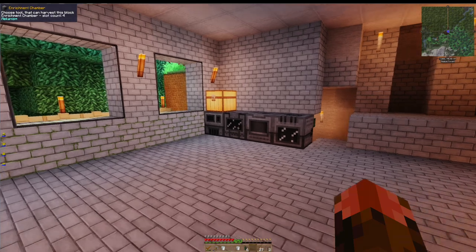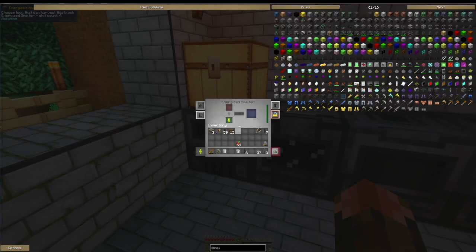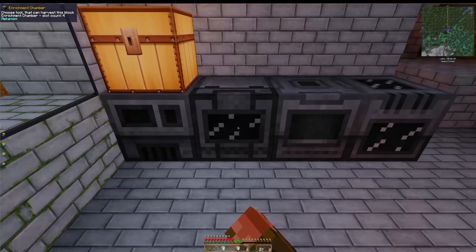So now we've started our upgrades. We switched to an energized smelter here. Configuration is this button here, so we get eject on. I'm going to check out the top - that's output. Input is on the right. And just because we can, we set it to tell it the energy is coming from the back, but it'll do that anyways.